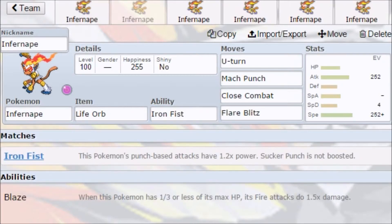Next is a Life Orb set. It's basically the same set except with a Life Orb, so if you want to change up your moves, you can. It lacks a little bit of power compared to the Choice Band set, but it's very little to pay considering that you can swap up your moves and it may actually save you the match.